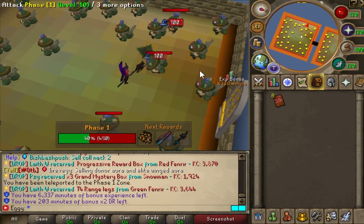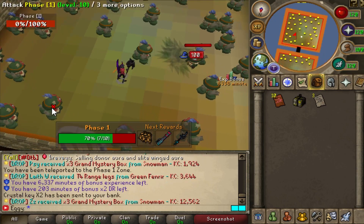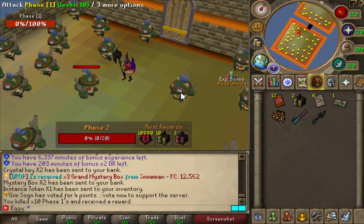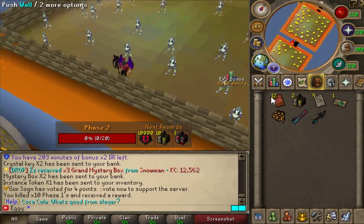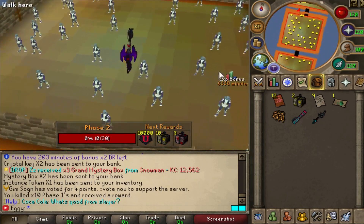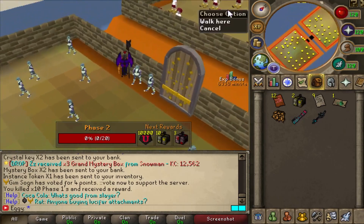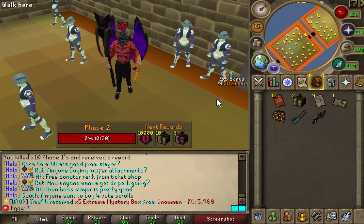Since I do have an owner amulet, it acts as a collector's necklace, so things are being picked up automatically for me. Just as so - you finish the first zone, you get some goodies. Then the next zone is unlocked and you go through. I believe in total there are 10 zones, but this is a great way to start out your account - get some boxes, get some cash - and overall a quick way to get a decent gear setup.